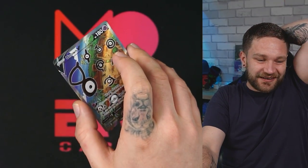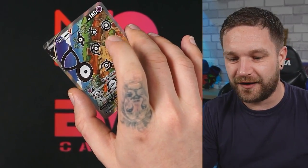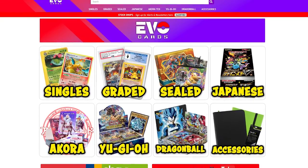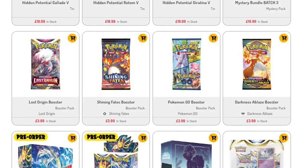I was preparing to add a fart noise over that last card but — nope! Before we get into the triple blisters, if you're still looking to get Silver Tempest check out my website evocards.co.uk — booster boxes, triple blisters, and ETBs all in stock. A great way to support the channel. Link in the description.